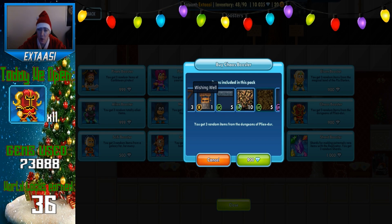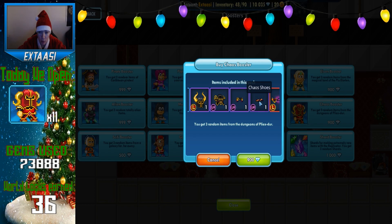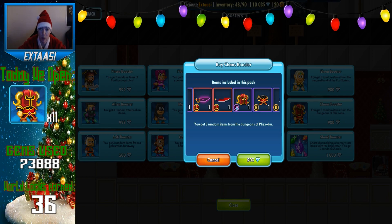We have the Wishing Well, which is like maybe one world lock I think. Then we have the Chaos Drone, which would be nice for my clan world. Then we have a Chaos Helmet — it's legendary. Then we have Chaos Armor, Chaos Pants, and Chaos Shoes. And then we have this Chaos Sword — I have this and it's a really nice looking sword.